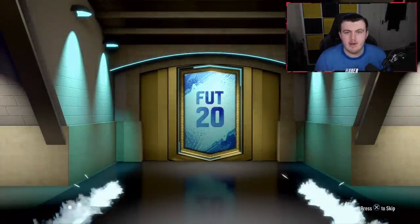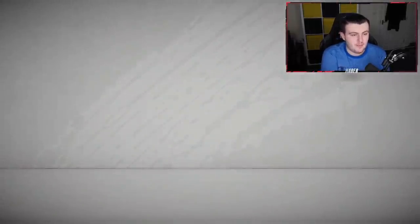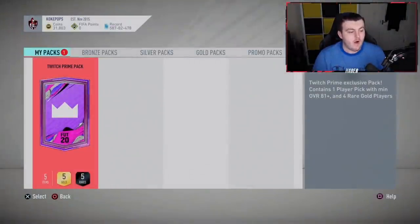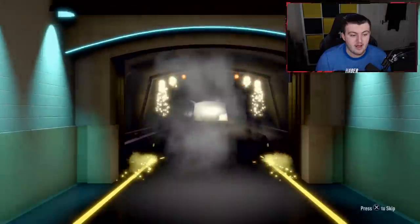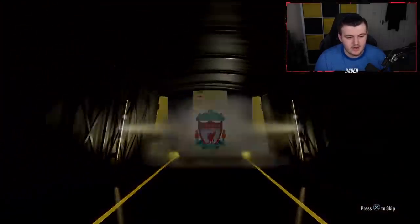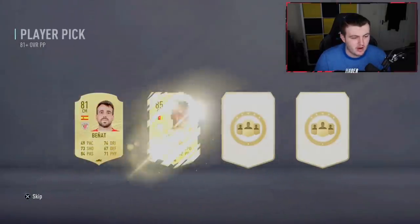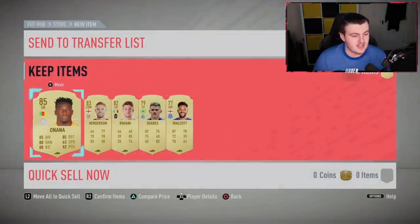Now it's time for Keaton's pack. Worth noting — winter refreshes are actually in packs as well, so you can get winter refreshes in the prime pack, which I totally forgot about! We've got at least a board again in the preliminary pack — not a walkout this time. It's going to be English CDM Jordan Henderson, 83 rated. But the player pick is what we're interested in — 85! That's pretty decent. An 85 and an 83 for a free pack, like 13 to 15k value, not too bad.